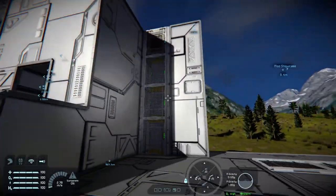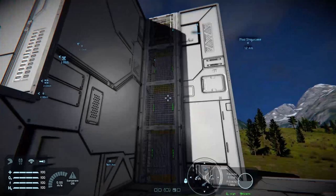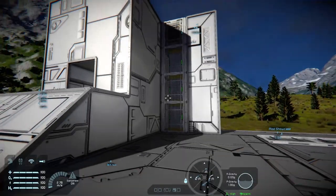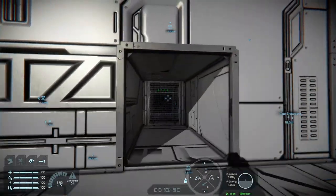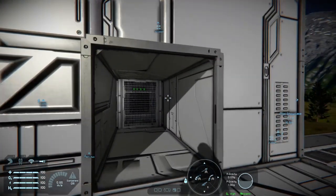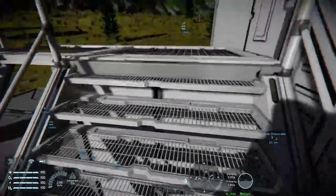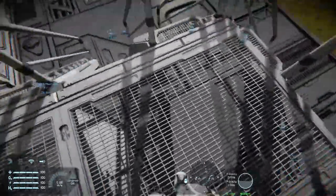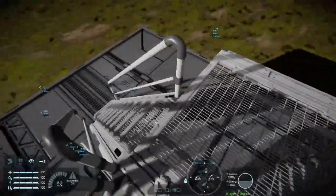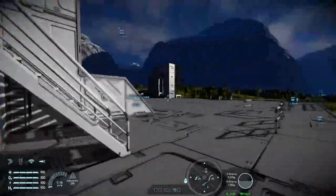They can also be used to hide things like conveyor systems, and I actually sometimes use them to hide air vents behind in pressurised environments. We also have grated stairs, which combine really well with the catwalks. There's a mirrored version — the half grated stairs — again great for interiors of ships and bases.